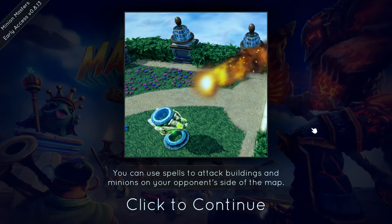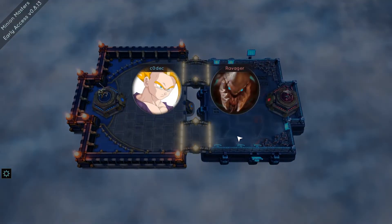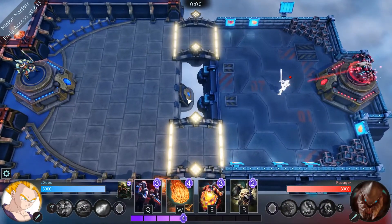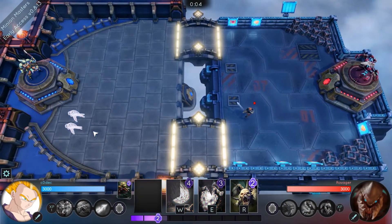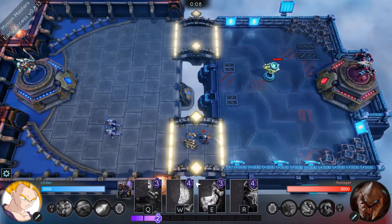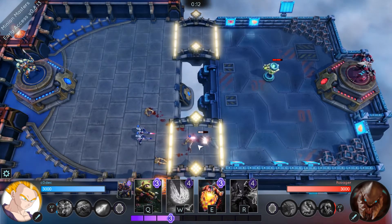You can use spells to attack buildings and minions on your opponent's side of the map — well, yeah, we know that. Best tip ever, 10 out of 10. So we're going to place that one here with the minions on top — should have placed them a bit more to each other, but oh well.